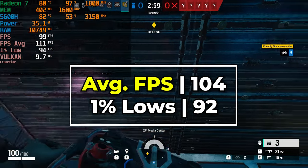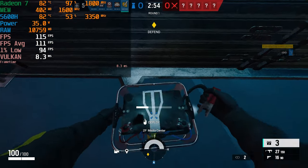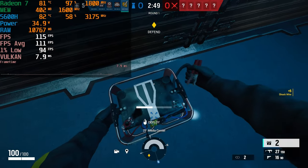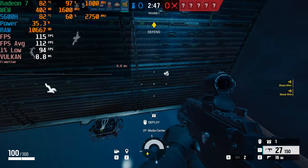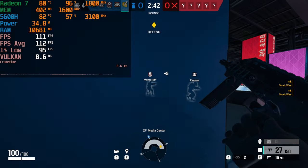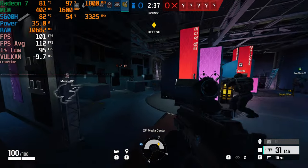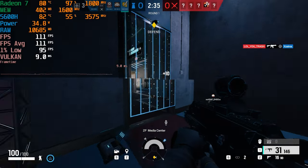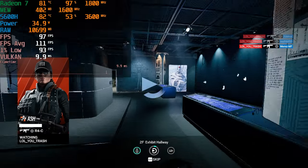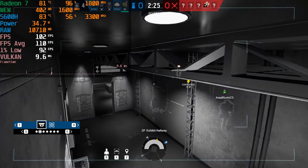I went with FSR at the performance preset, but you don't need to go that low. I would probably recommend bumping it up to balanced or the quality preset — you're still going to get really nice FPS, and visually speaking it isn't going to look as bad. Most of the fights in this game are very close quarters, so the FSR performance preset is perfectly fine, but in long-distance shootings that is where you actually start to notice the resolution drop. You're still going to get fantastic levels of performance, and it feels absolutely fantastic to play.